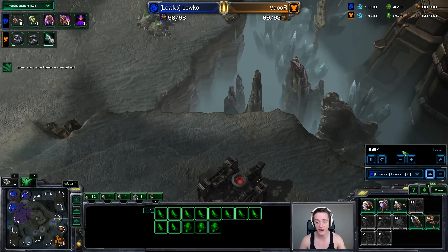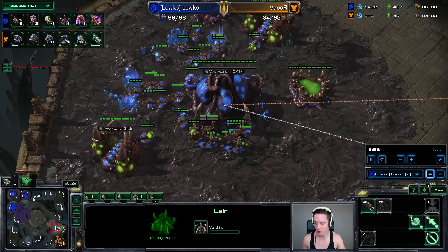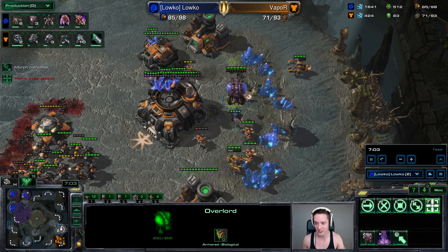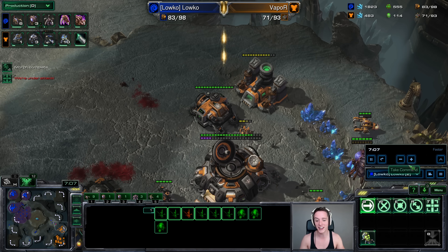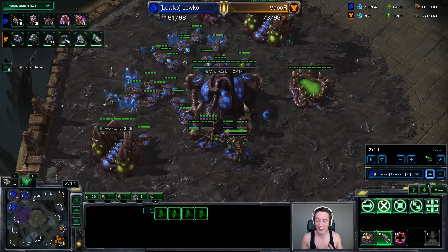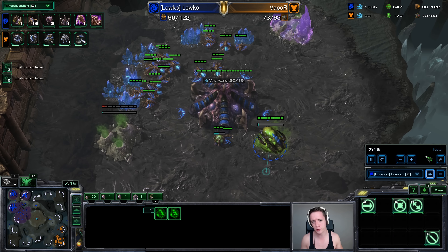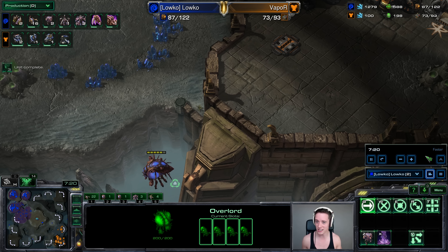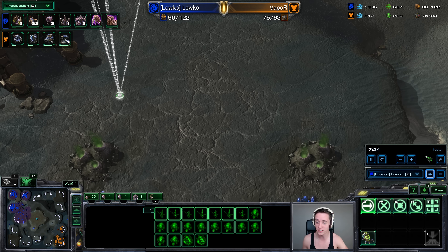Very shortly I'll be able to start moving into the mineral line with an Overlord. Look at the amount of damage you can do by just simply dropping a bunch of Banelings in there. So far we killed 18 workers for a very small commitment. This only really cost me four Banelings, which I was making anyway, and 25 minerals and 25 gas extra. For the amount of potential that this has, I would not be surprised that this becomes the absolute standard in every single matchup.